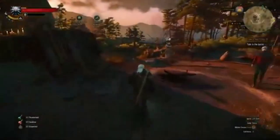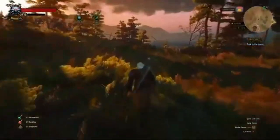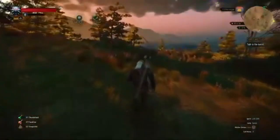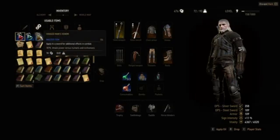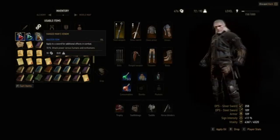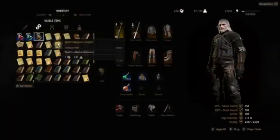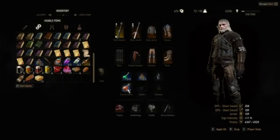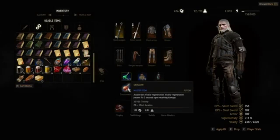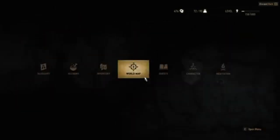Let's head over to the beach. Before the fight I'm actually gonna apply an oil to my blade called Hanged Man's Venom, which gives 10% increased attack power versus humans. I'm gonna go ahead and apply that, and then I'm using the Thunderbolt potion for increased attack power and the Swallow potion for increased vitality regeneration. I'm also using Graveshot bombs.